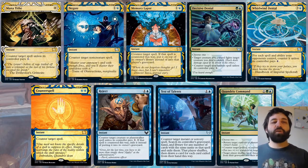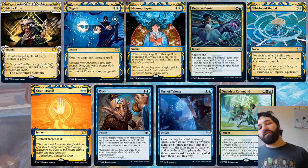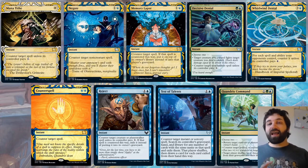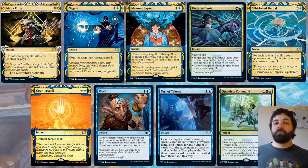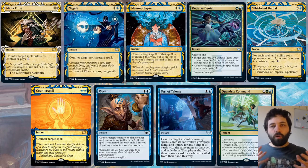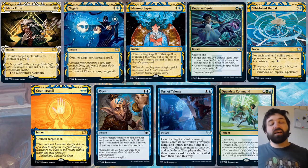From the Mystical Archive we have Counterspell — the original, just blue blue to counter target spell. Powerful. But in limited, if they've got two mana open with at least one blue, you're already looking for a counterspell. The available counters include: Counterspell, Negate, Reject, Test of Talents, Memory Lapse, and Decisive Denial — all for blue and potentially something else. So just seeing blue mana open is something to be aware of.